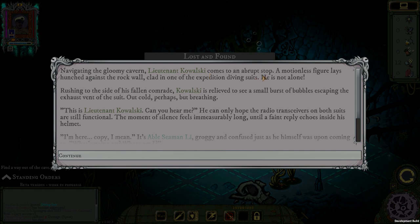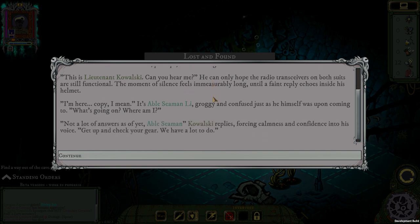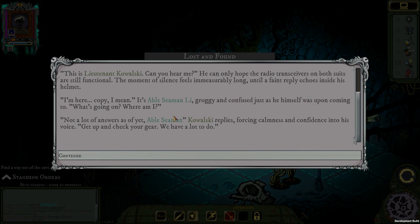Navigating the gloomy cavern, Lieutenant Kowalski comes to an absolute stop — a motionless figure lays slumped against the rock wall. He is not alone. Rushing to the side of his fallen comrade, Kowalski is relieved to see a small burst of bubbles escaping the exhaust vent of the suit. Out cold perhaps, but breathing. 'This is Lieutenant Kowalski, can you hear me?' It's Able Seaman Lee — groggy and confused, just as he himself was upon coming to. 'What's going on? Where am I?' 'Not a lot of answers as of yet, Able Seaman,' Kowalski replies, forcing calmness into his voice. 'Get up and check your gear. We have a lot to do.'